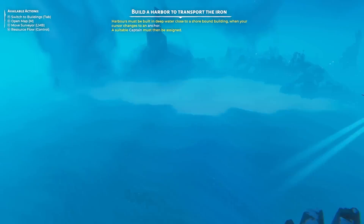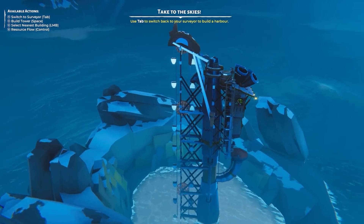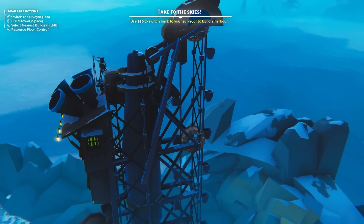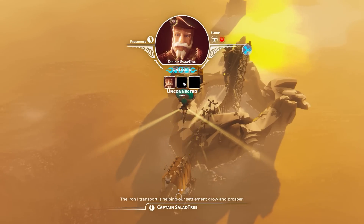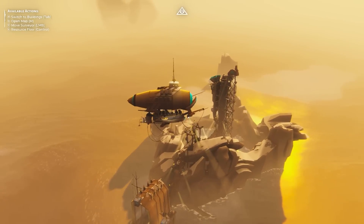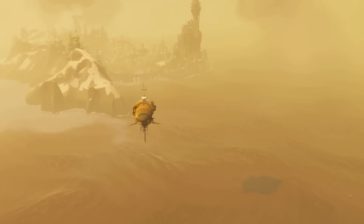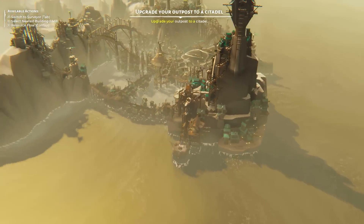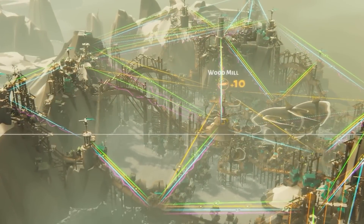The trouble is how do we get iron back to our base? I'd love to build a bridge that long but we've seen how rough the sea gets, so we're going to have to build a harbor instead. Before we build it — check out those bucket scoops on the front, they're going to spin around like a vertical dredge! We build our harbor down there, assign a captain — each of the three slots carries different materials, so the one I've selected carries iron. We build another harbor by our main outpost, and now the ship from the iron mine is sailing over, which means we now have iron!